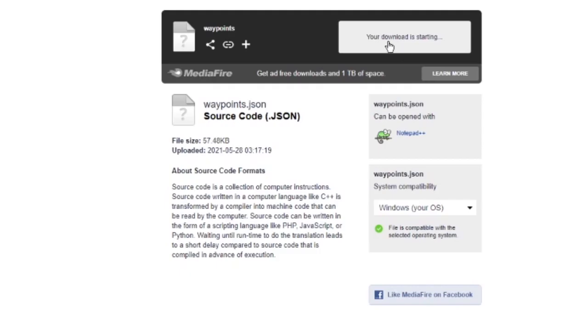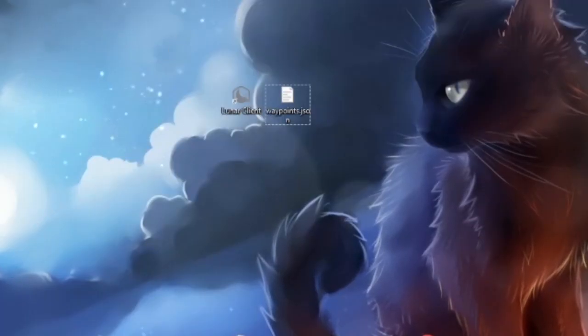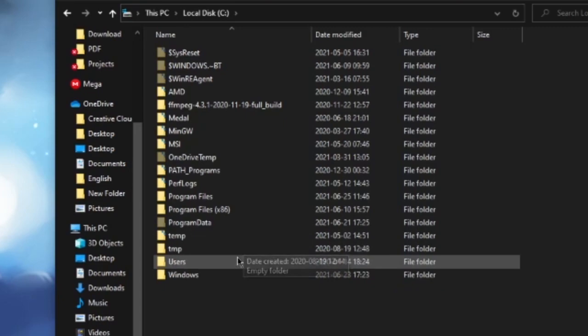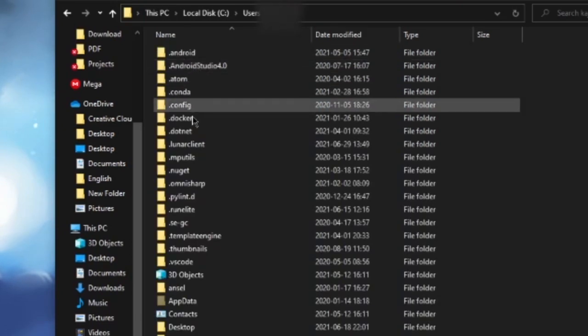So first, you just download it. Whenever you download this, go to your disk PC, your local disk C. Then Users. Then your PC name — your username. It is not public and it is not default. Go to your username.